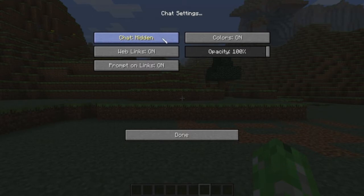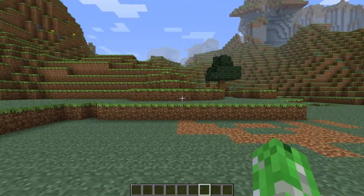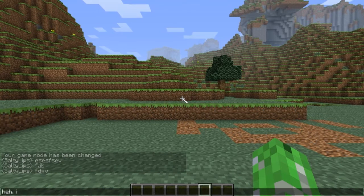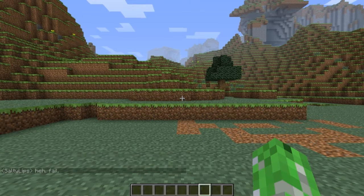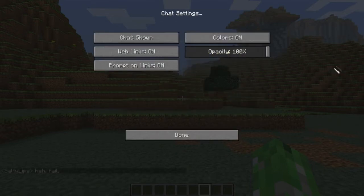Next is the new menu. Lots of features came up here. There's a chat section — you can hide it or show it. You can turn web links on or off; if there's a link in the chat you can disable it. You can toggle colors on and off, and there's an opacity option which I think I'll actually use in some recordings. The opacity goes from none all the way up, and at 50% it's actually a little useful.